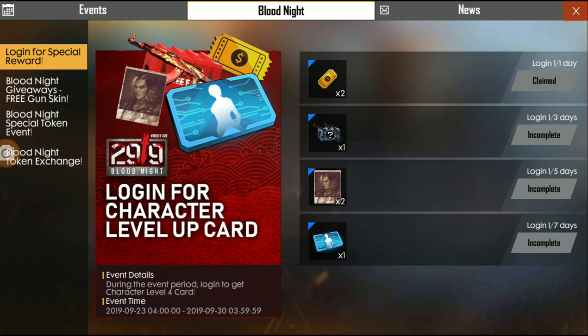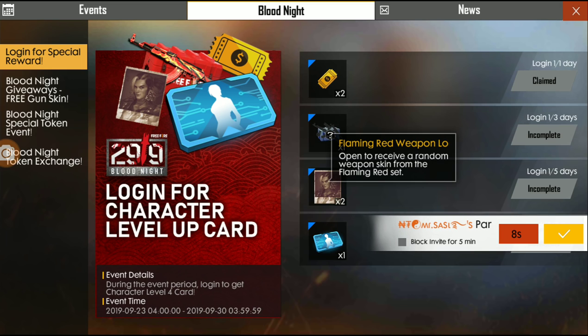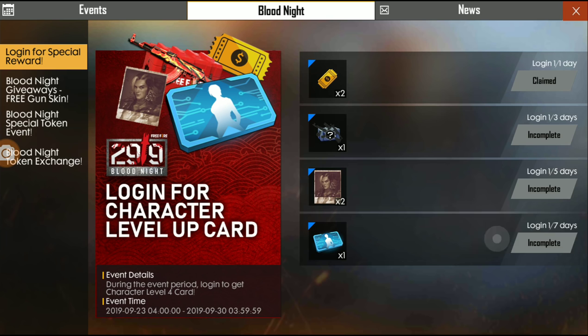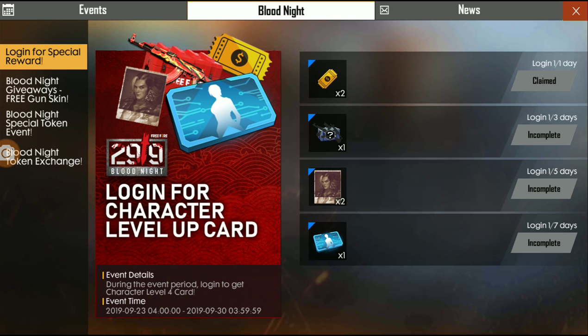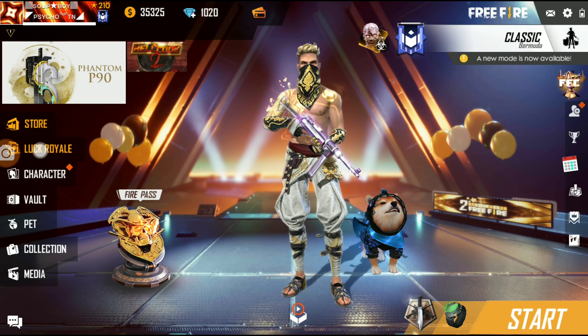Now you can get login events. If you want to see login events — here is the first line, it will come to the gold oil. It will come to the third line, and after the third line it will be a flaming red weapon loot crate. There is a fragment from Hayath. On the 5th line there is a level 4 character, and then the flaming wolf loot crate.